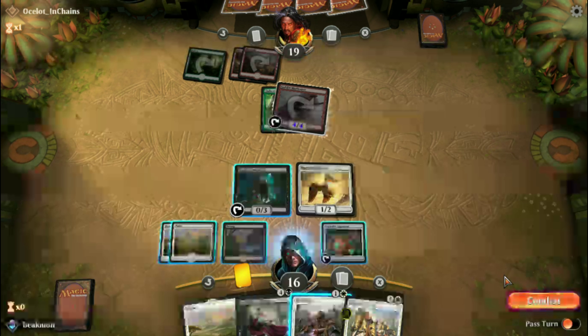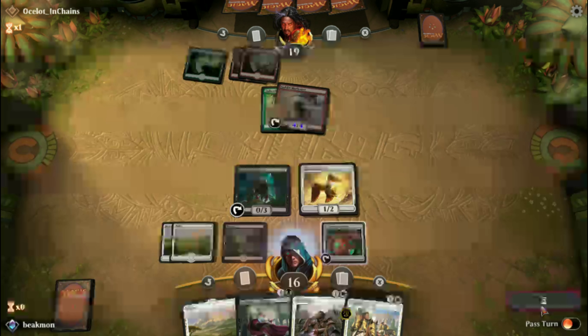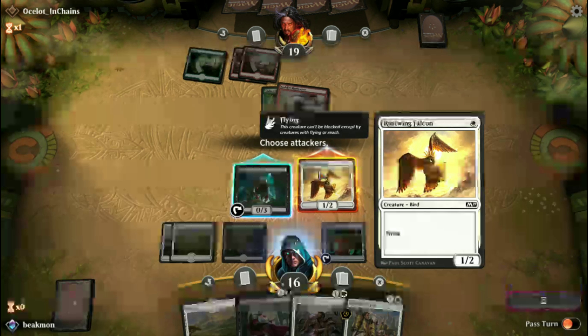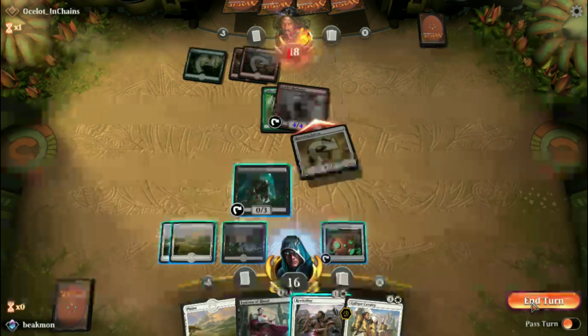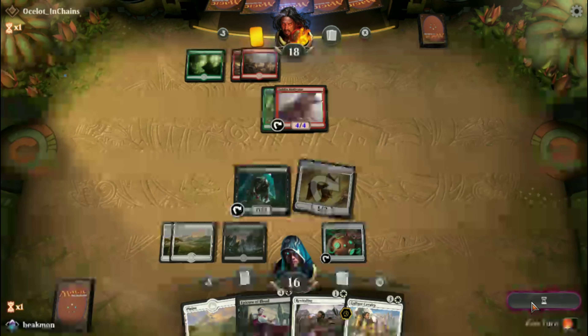Okay, so here we go. That's a keeper for a hand. Play a Plains, play my Balkan, pass the turn.